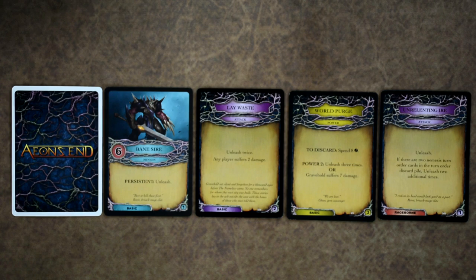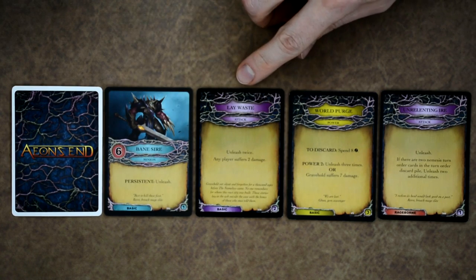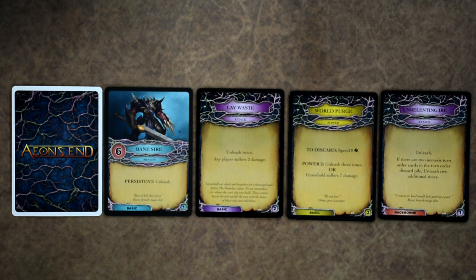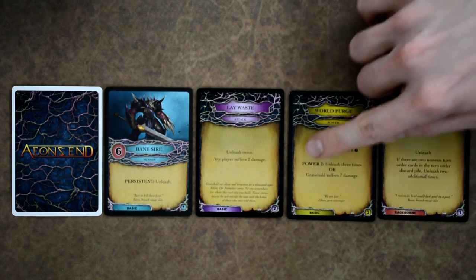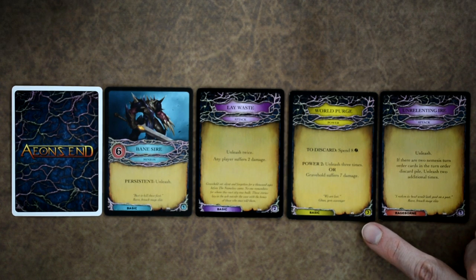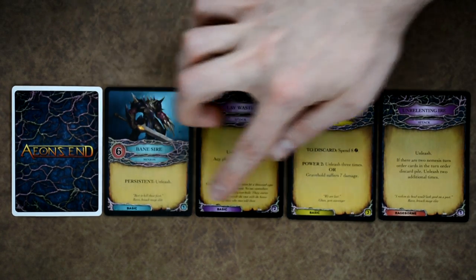The nemesis deck is comprised of three types of cards identified by color: minion cards with a blue-teal background, attack cards with a purple background, and power cards with a yellow background. Each card has its name, type, abilities listed in the middle, flavor text at the bottom, and which deck it's from — either the basic deck or a nemesis-specific deck. Each card also has a number in the corner indicating its level; most of the time you'll use levels 1, 2, and 3.